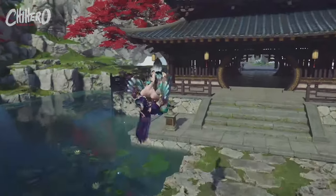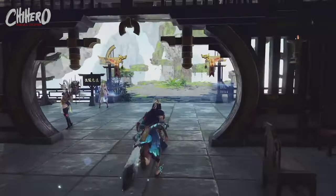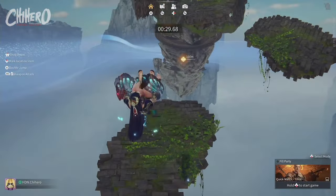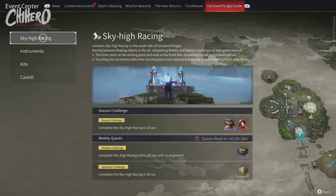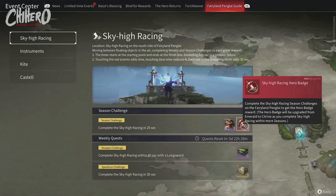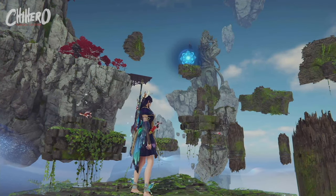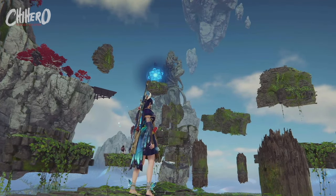Heading through the Silvermoon Garden, you can say hi to the fish in the koi pond. But what you'll likely want to try is the Sky High Racing — it's very challenging. In the Event Center, you'll be able to find the season challenge and weekly quest for Sky High Racing. This season's challenge is to complete the race in 20 seconds, which will result in a hero badge reward, which I doubt many will acquire. But maybe you can prove me wrong? I'm not going to claim I have much knowledge to help you finish the race in 20 seconds, but if I figure it out, I'll post a separate video with the strategy.